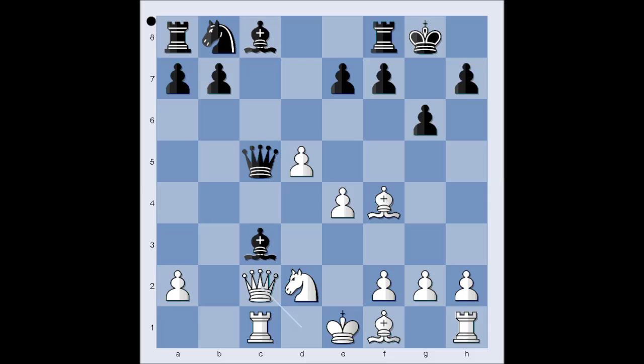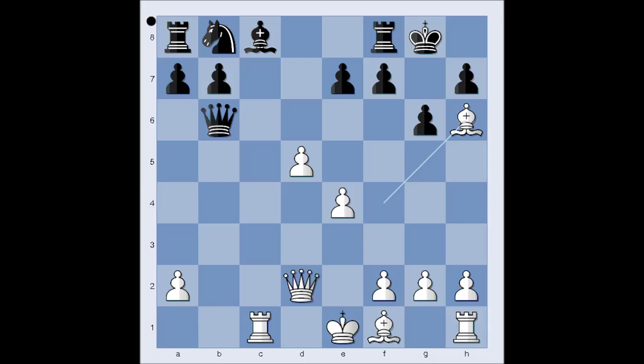Queen to c2 — Black was not afraid of this move because he can take the knight with check. He was correct there, but he will miss his dark-squared bishop when it comes to defending his king. So we have Bishop takes knight check, Queen takes bishop, Queen to a3 comes to mind, Queen to b6 — Black wants to prevent White from playing Queen to d4. Bishop to h6 attacking the rook, Rook to d8, and now yes, Queen can't go to d4, but Queen to c3 is winning.